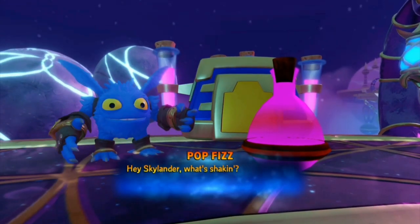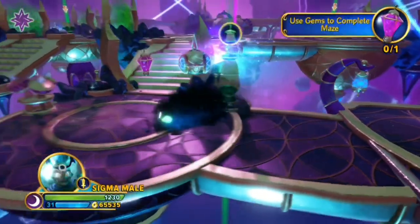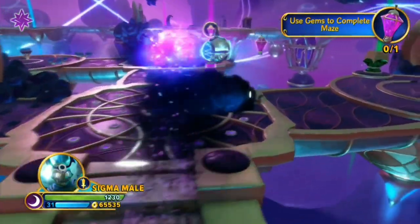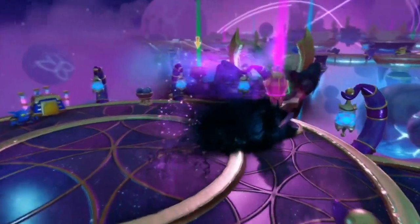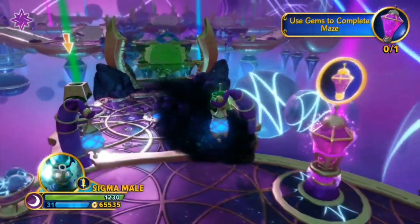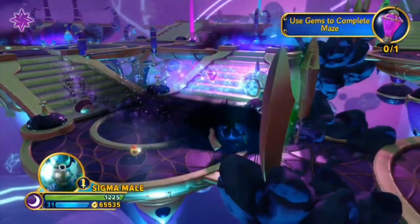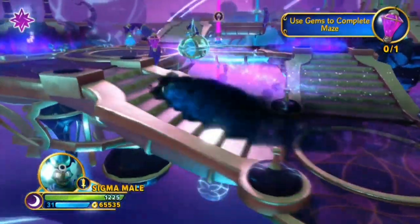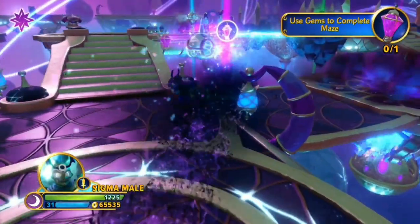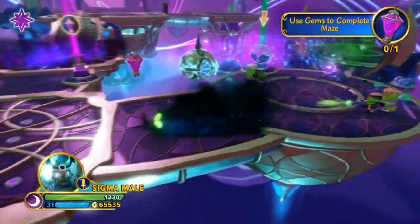We have another realm — the Magic Realm. I'm still not sure how I feel about this one as the area is just the magic elemental gates from previous games. The main gimmick is a maze, and while it's not that interesting, it may be the hardest puzzle in this franchise — you will easily get confused and lost. Challenging puzzles are something we don't see often in Skylanders, but I still feel like it's just an average level.